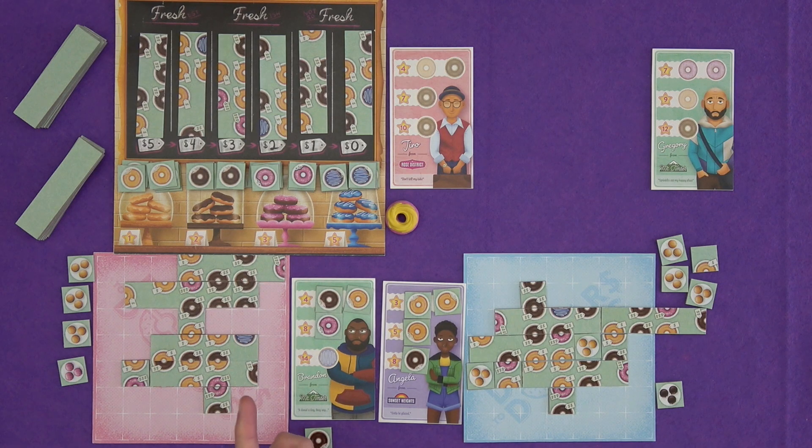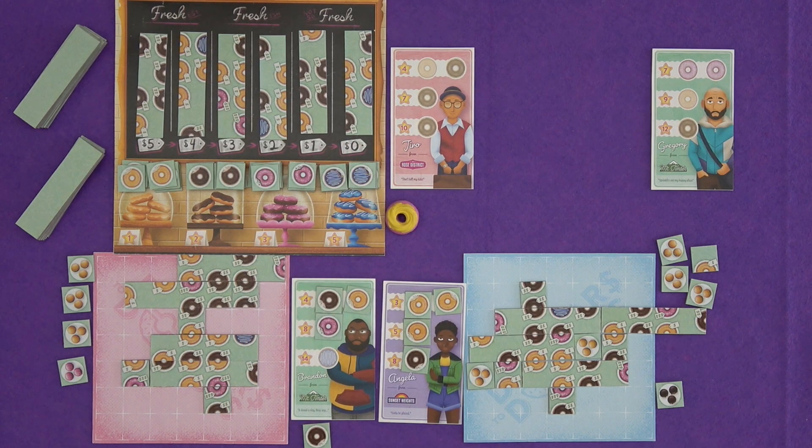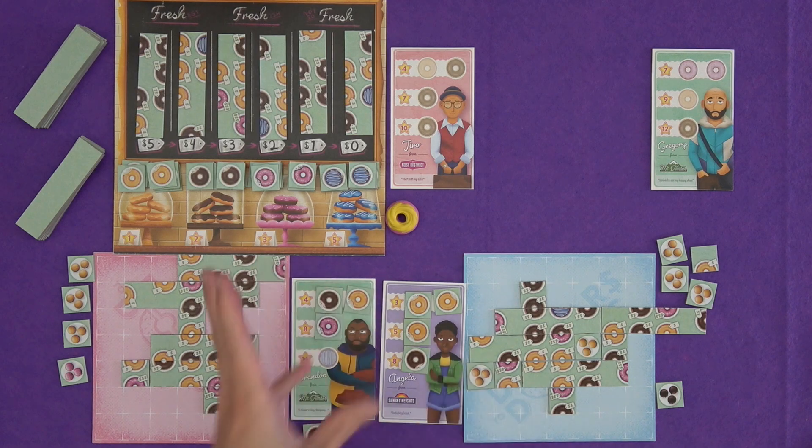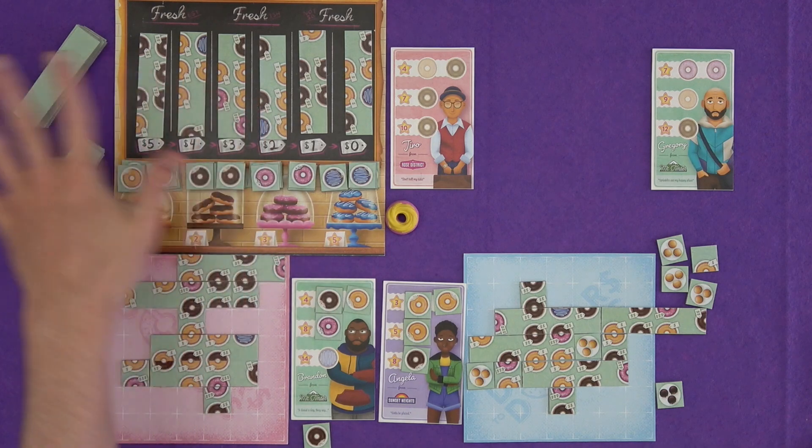There are extra points available just for serving customers, but also there are neighborhood bonuses over the course of the game. For each full set of customers that you've served from each area — the Rose District, Sunset Heights, and Mount Timber, essentially the colors of the cards — for each set that you have served, you get three victory points. There is also a majority thing at the end of the game: whoever served the most from each neighborhood gets an extra two points, and if it's tied, it's down to whoever served the most donuts on those customers. The game ends when someone has completely filled their mat and you play out the round, or if you can't fill the specials board because there aren't enough tiles left.